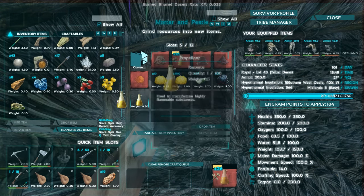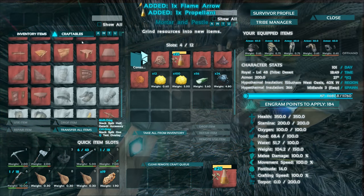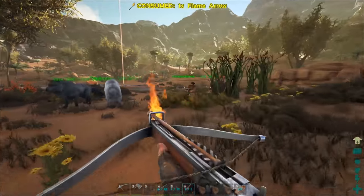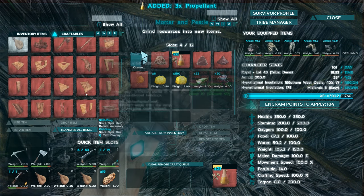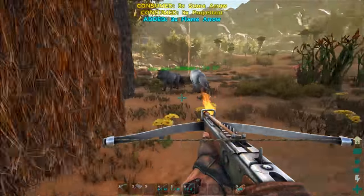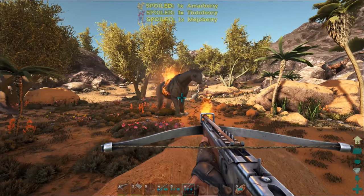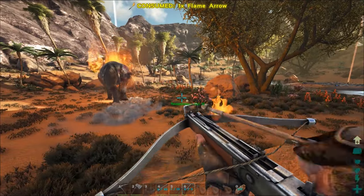Look at these fire arrows — these do actually set things on fire. They do a shitload of damage — animals and all that kind of stuff. Let's show it off on the Paracer. I have five arrows, you have five. We'll just try it. So the Paracer's on fire — it's almost dead. Don't even shoot anymore. Now it's just going to slowly burn and die. They should make it so the meat inside is cooked after you gather it — that would make life so much easier.